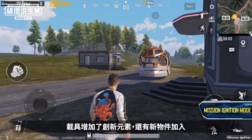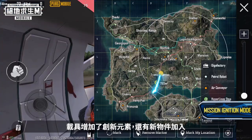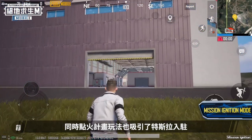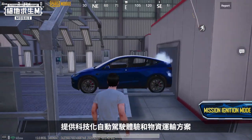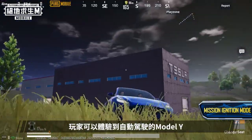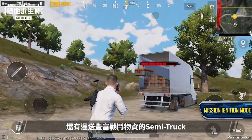Vehicles have undergone a series of innovations, and alongside new items, allow you to quickly traverse the map. Mission Ignition also caught the attention of Tesla, which has established a Gigafactory on Erangel and provides autonomous driving and transportation throughout the island. Take the Model Y out for a fully automated spin, and receive a variety of supplies from the semi.